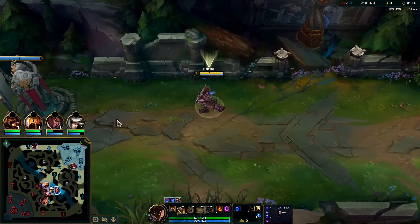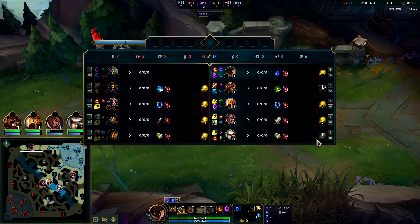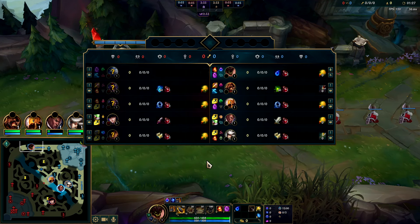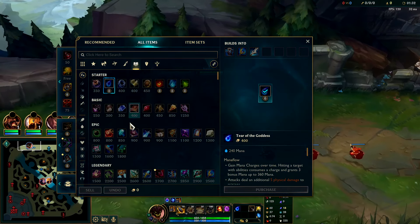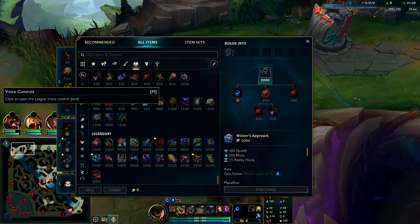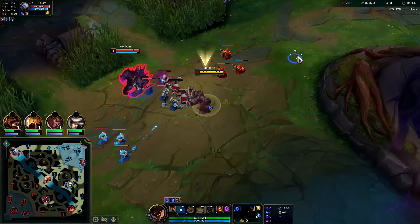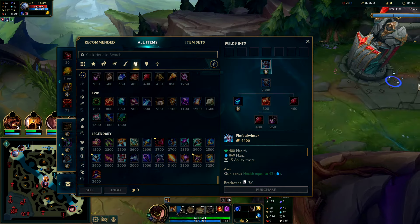Double AP and health first item rush — we have Tear, and we're going to try to stack Tear and Mana Flow as much as we can before our first recall. We have Teleport and Ignite, that way we don't have to build heal cut. I don't like building Thornmail for the most part unless the enemy team is AD-heavy. They could have gone AP Shaco, they have Voli top which is magic damage — so I didn't want to rely on Thornmail. For this build we are going to be rushing Rod of Aegis first item.